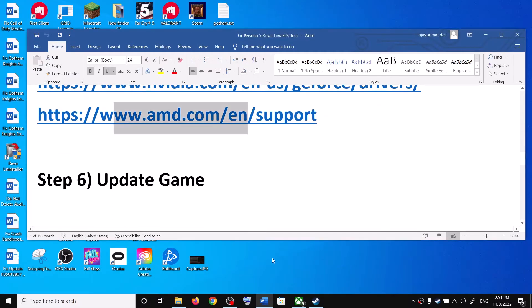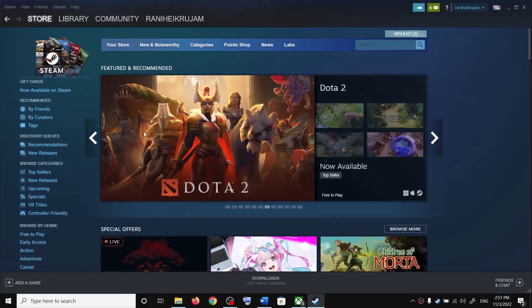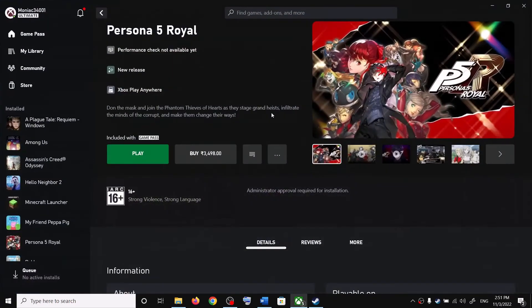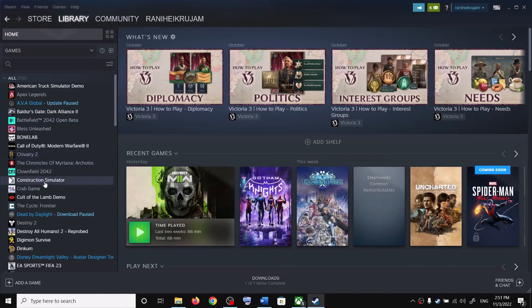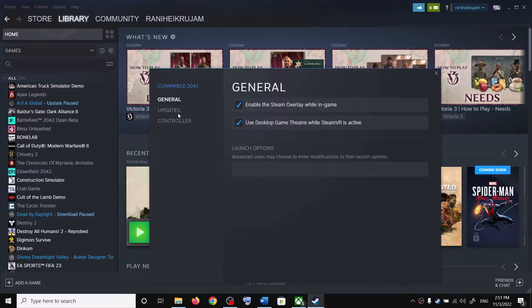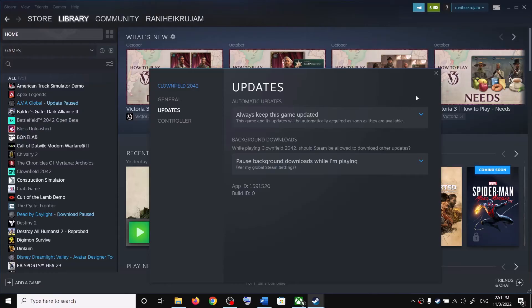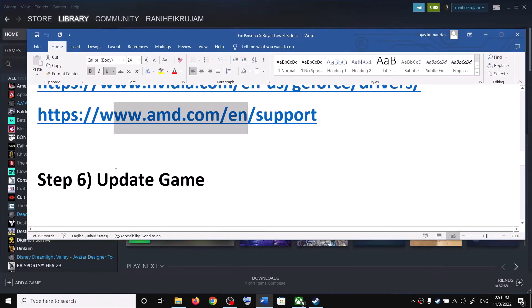Next, update the game. Go to Steam, open your Library, right-click on Persona 5 Royal, select Properties, go to the Updates tab, and make sure Always keep this game updated is selected. Update the game if any update is available.